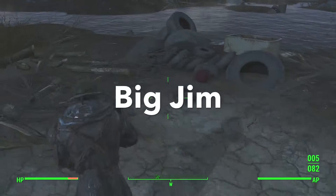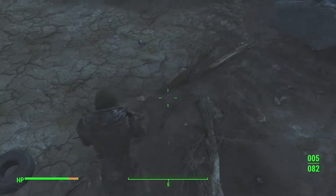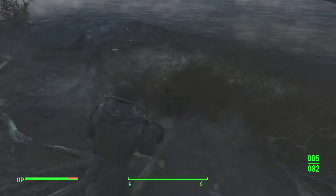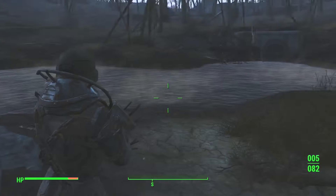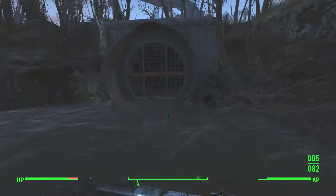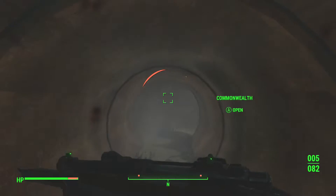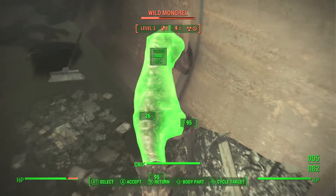What's up guys, this is Alex bringing you the Big Jim Wrench for Fallout 4. Right now I'm in Walden Pond, which is located near the top left-hand side of the map. We have to go into this drainage pipe to get to the Big Jim. Big Jim is a really big wrench and it does 20% more damage to crippling legs.